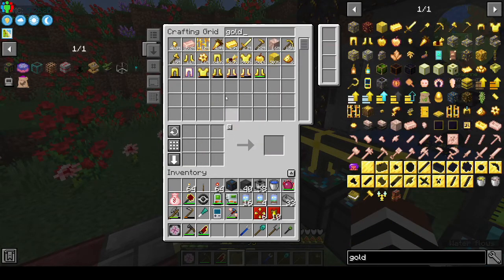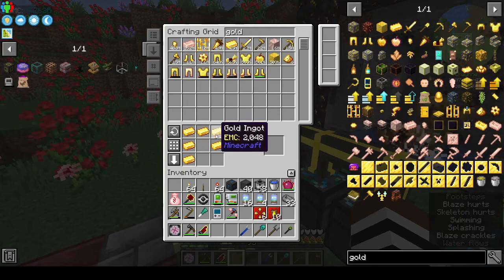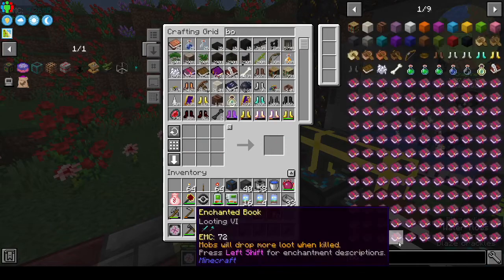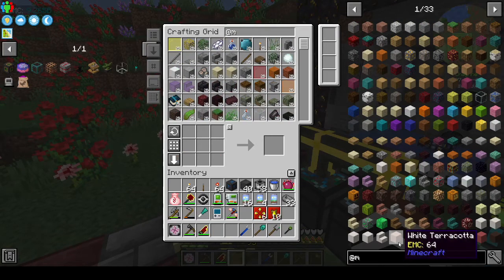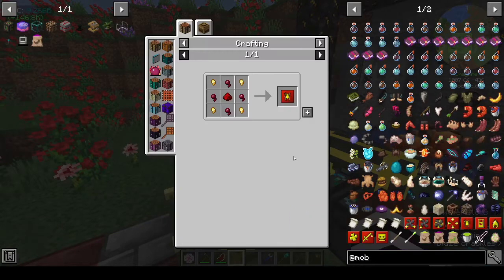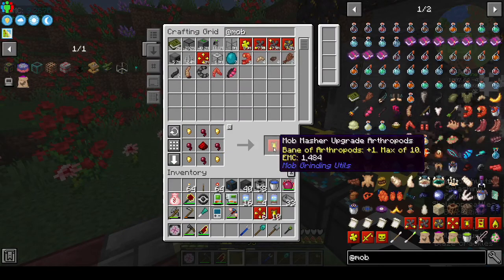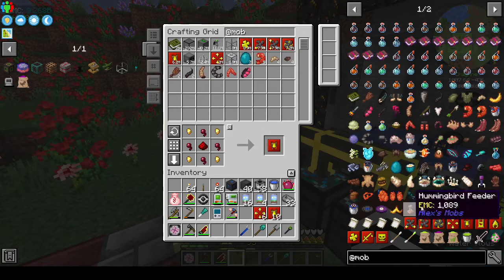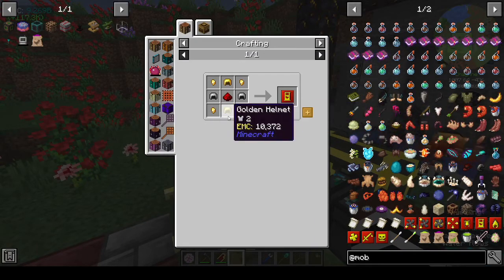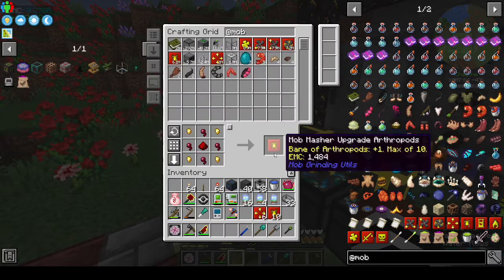Let's clear you out and get some gold. That is the jankiest helmet I've ever seen. It is way too early in the morning for me. I need something to wake me up. We need 10 beheading — that's not what I want. We did bane of arthropods, now it's beheading. I made a golden helmet and dropped it in.